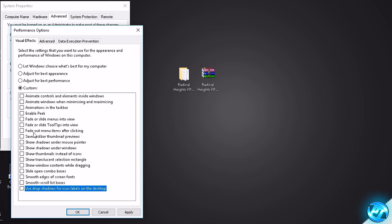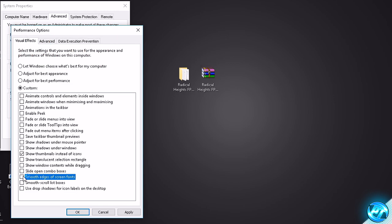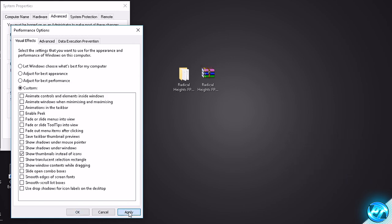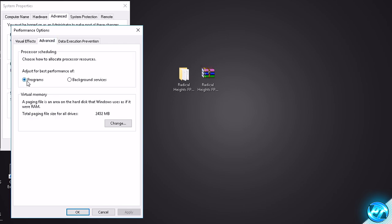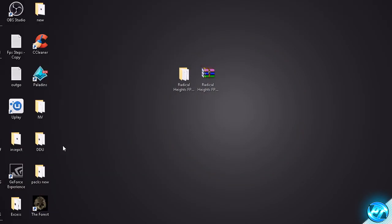The only options we're going to leave checked are 'Smooth Edges of Screen Fonts' and 'Show Thumbnails Instead of Icons.' You can turn off Smooth Edges of Screen Fonts as well if you wish — it's personal preference and doesn't affect performance — but I recommend the majority of you keep it on. Once done, press Apply. Then navigate to the Advanced tab, making sure processor scheduling is set to 'Best Performance for Programs.' Press Apply, press OK, and then OK again.